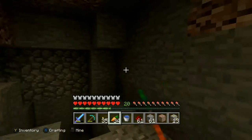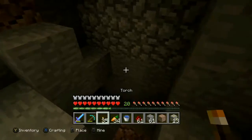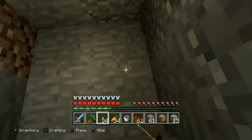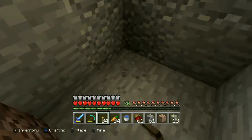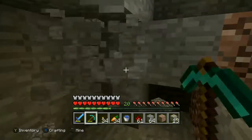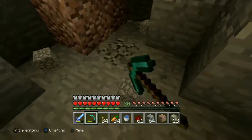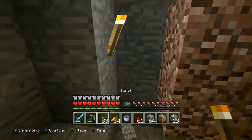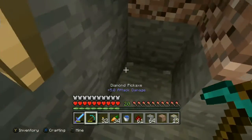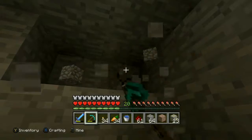Hello everybody, welcome back to Tutorial World. Today I'm continuing to explore the cave. At the end of last episode I found silverfish spawned in while I was mining iron. I'm not sure why — they normally spawn near an end structure, or randomly in certain biomes. I think they spawn in mountain biomes, and we are in a mountain biome because we've been finding emeralds.